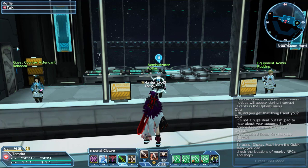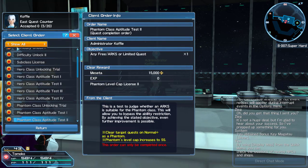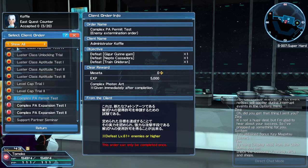To begin, all you have to do is go to Koffie, scroll down, and there's your permit quest. I don't know if this quest will always be here for unlocking it, but I would think so since it is a serious type of weapon PA. Pretty much kill these three enemies and you get a stock of three.